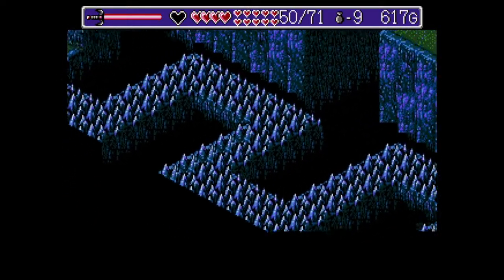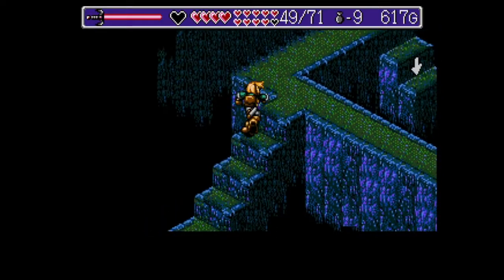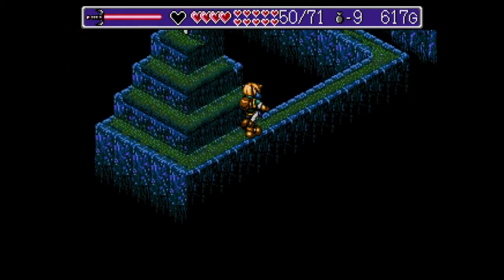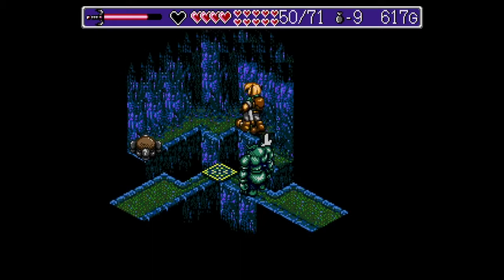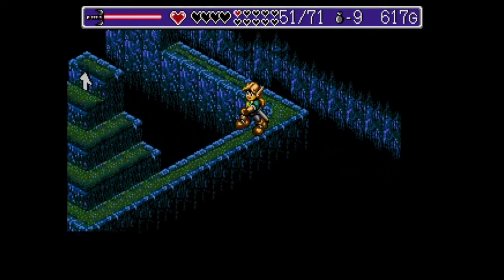En fait, c'est le chemin pour aller récupérer l'épée de Gaïa, qui est la dernière épée du jeu. Normalement, on doit la récupérer un petit peu après, mais elle va nous être très essentielle maintenant. Là, on peut descendre maintenant. Vous allez actionner ce switch qui fait disparaître la statue de l'étage du dessus.